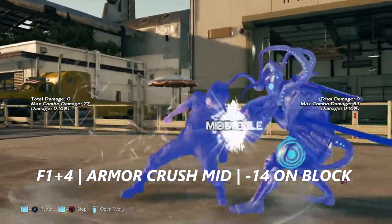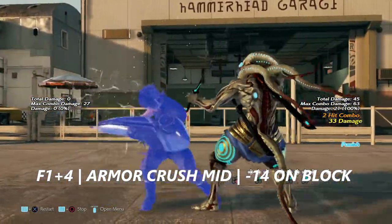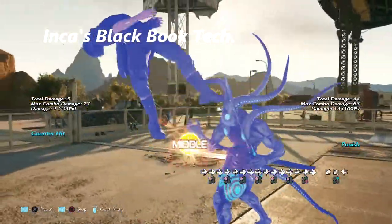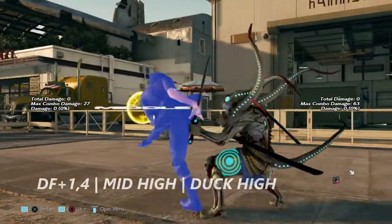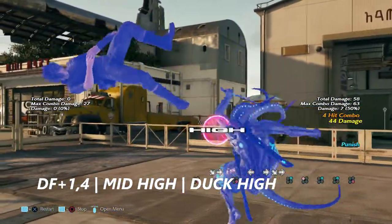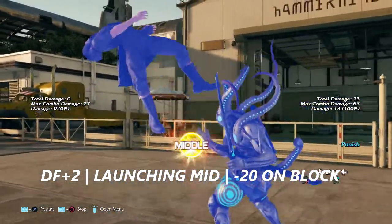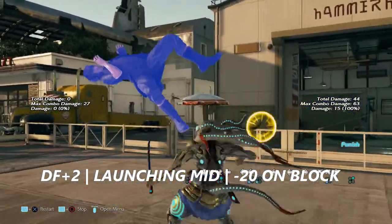Forward 1+4 is an armor crush mid — just a big shoulder with his shield. It is negative 14 on block. Down 4, 1 into 4 is a mid-high string and you can duck the high. Noctis's down 4, 2 is a super launcher. It is negative 20 on block and you can get any launcher that you want.